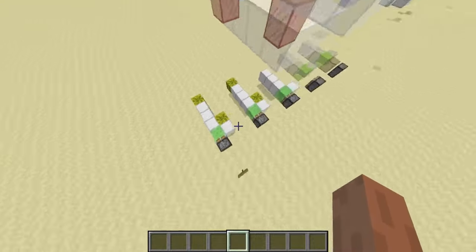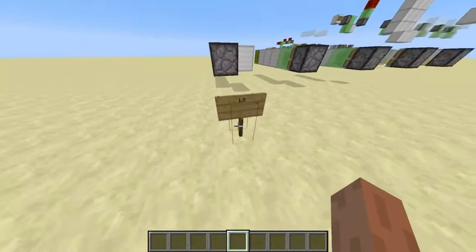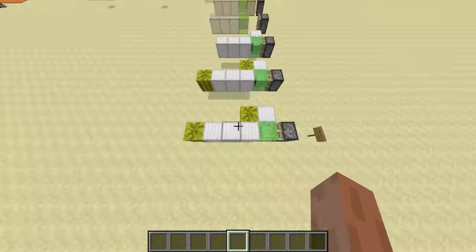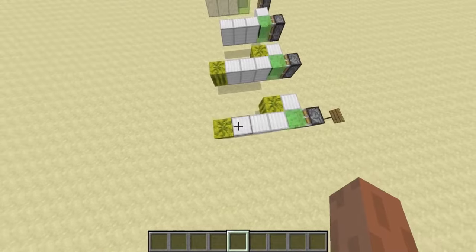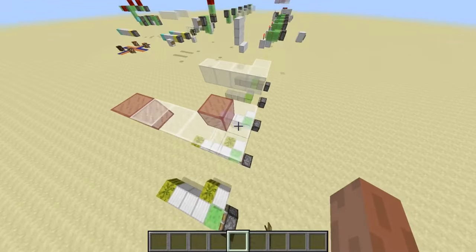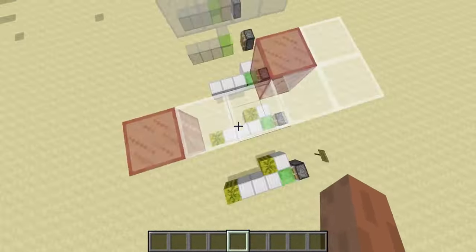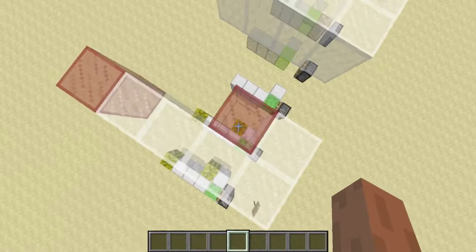First, a little bit of piston behaviour. This is 1.8 piston behaviour - I will mainly focus on 1.8 in this video. When a piston wants to move blocks, the first thing it will do is create a list of the positions of the blocks it wants to move, and a list of the blocks it wants to destroy. For example, certain positions would get into the list of blocks to move, while others would get into the list of blocks to be destroyed.